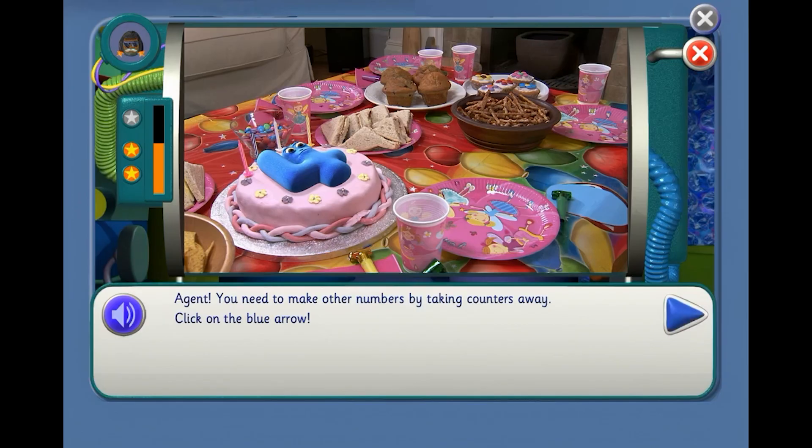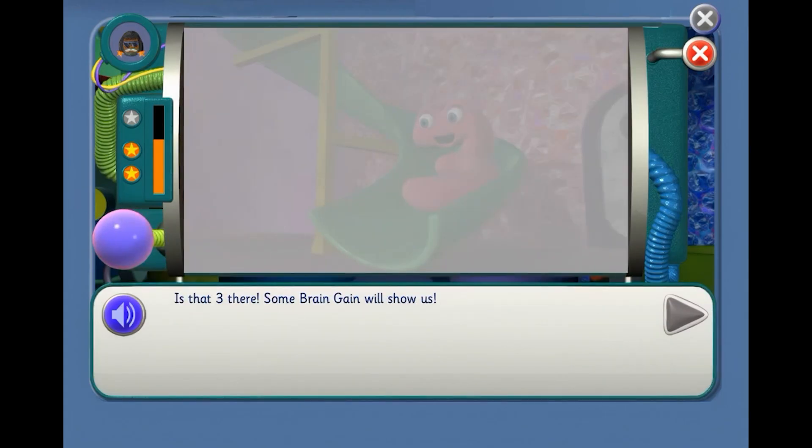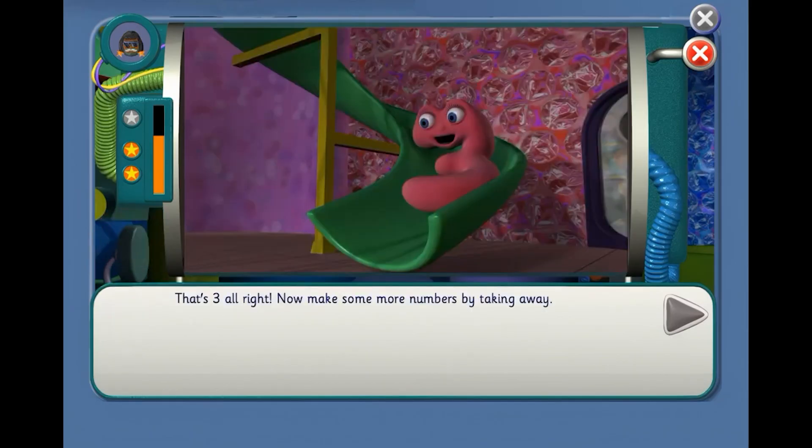Click on the blue arrow. There are 5 counters but we need to make it 3. Work out how many you've got to take away. How many to take away from 5 to make 3, Agent? Take 2 away — is that it? That's it! Is that 3 there? Some brain gain will show us. That's 3, all right!